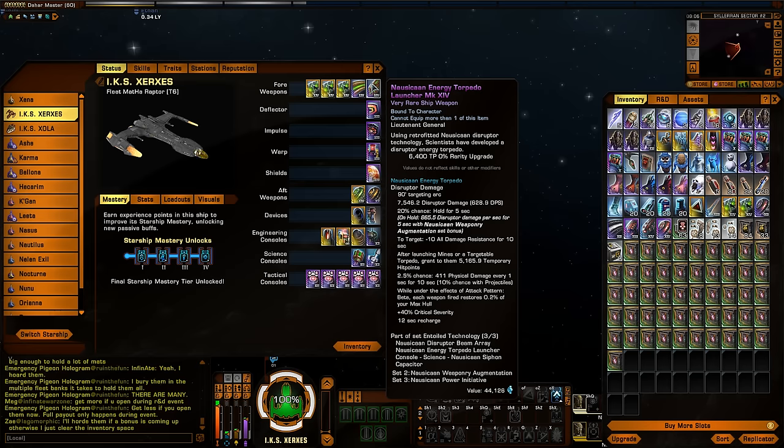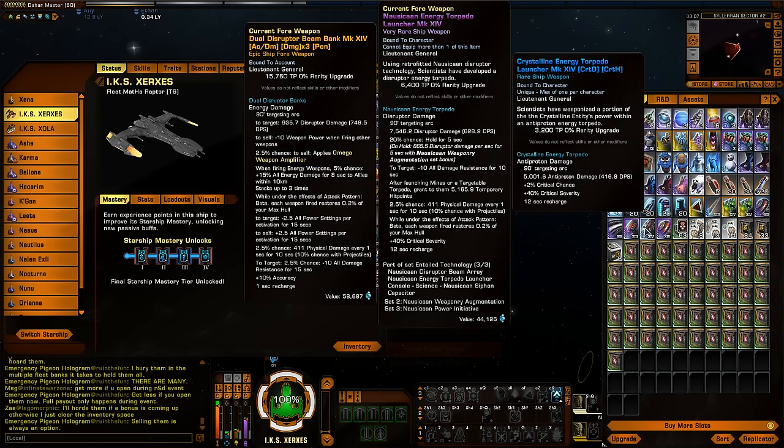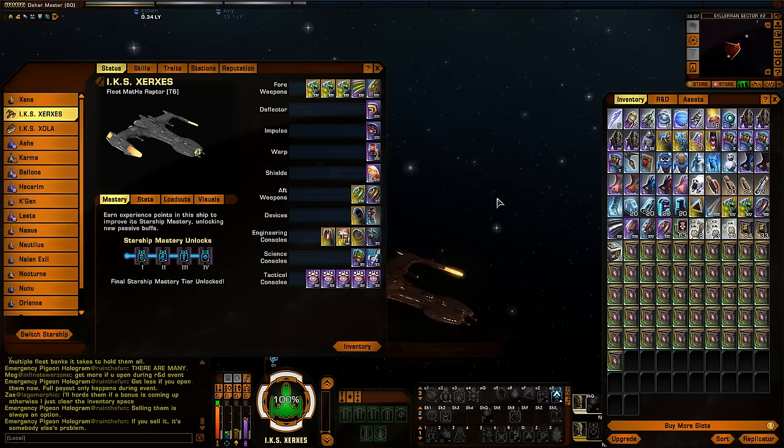It does have plus 40% crit severity, and it is a 12-second recharge — same as the Crystalline Entity Torpedo. Pretty similar damage. I've moused over my Crystalline Entity one here, but that's at very rare quality and not being buffed by tactical consoles. I'm getting a vibe that it's very, very similar in power to the Crystalline Energy Torpedo, and I expect it to perform very much on par with that.